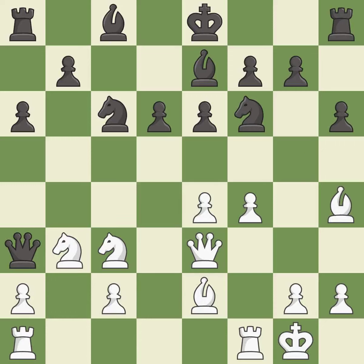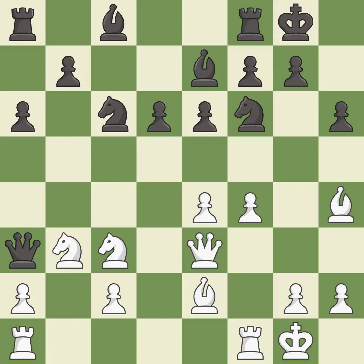This moves the bishop to safety — it is best. Castling develops a rook while also moving the king to safety. Castling to the same side of the board as the opponent tends to lead to less sharp positions as compared with opposite-side castling — it is best.